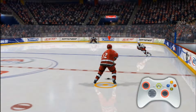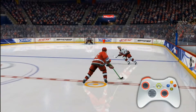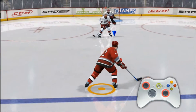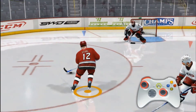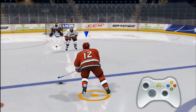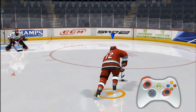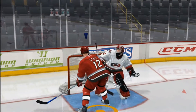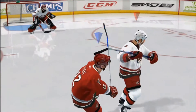Here are some examples. Watch the position of the left and right sticks during the dekes. Remember that during the deke the puck is loose and you can get checked at any time.